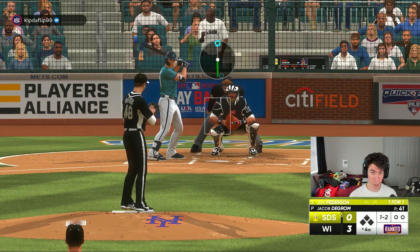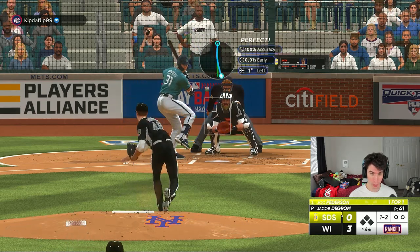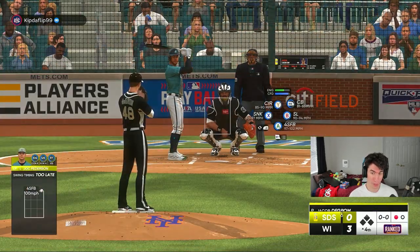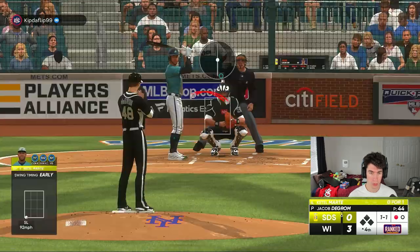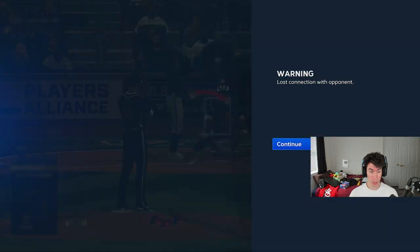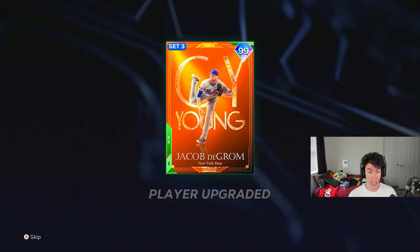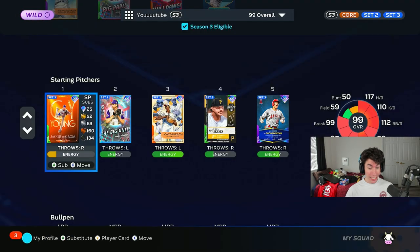We're one strike away from another strikeout with deGrom — might as well go to the fastball. And there it is. That might be my favorite pitch so far with deGrom — just his fastball. Lost connection with opponent. There's no way I'm taking the L for this, right? Let me check to make sure I have internet — and nope, I've got internet. So this is going to be a dub. Yeah, we got the win. He actually got to parallel one. I like when people rage quit against me overall — it's nice to just get a free win, especially when I'm still making that World Series push.